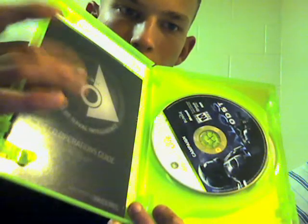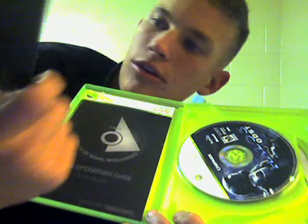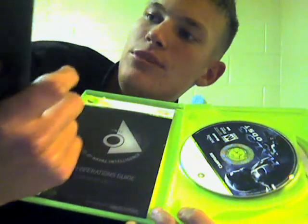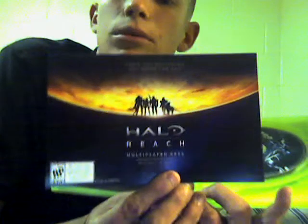You look inside the case, you've got the game menu right here. What also came inside of it was this little cartoon thing — some top Japanese anime studios made some kind of cartoon about Halo or whatever. And on the back, it has this little Halo Reach thing. Looks pretty cool.